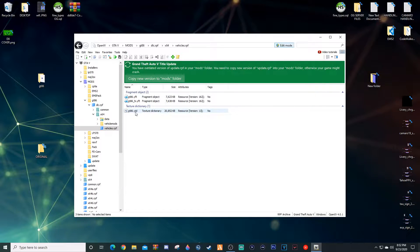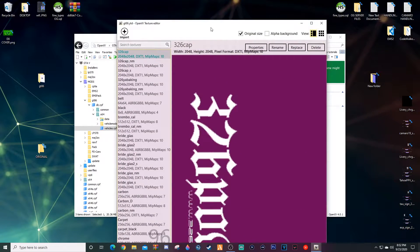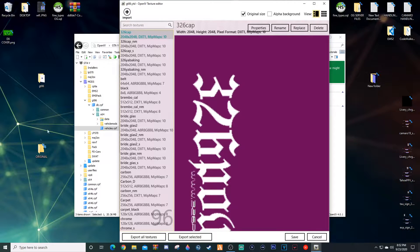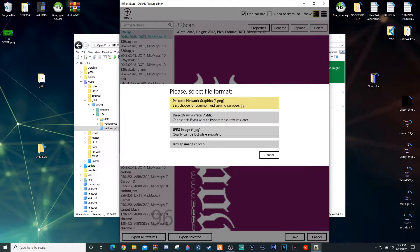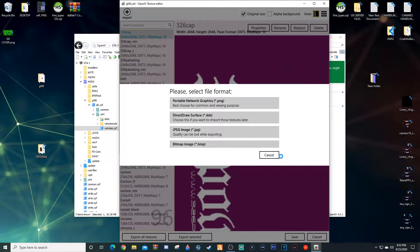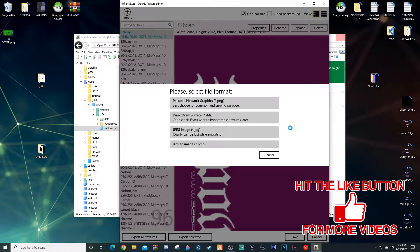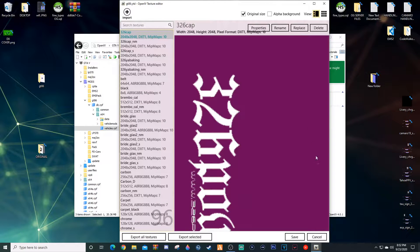After we've done that, double-click on this YTD. Remember, if it doesn't open you need to be in Edit Mode. We want to take all these files and basically put them into the 'original' folder. To do that, hit 'Export All Textures' in the bottom left — I always do PNGs — go to the desktop and find the folder that says 'original' and select it. You might get a spinning ring; just give it some time, it will put all those files in there.